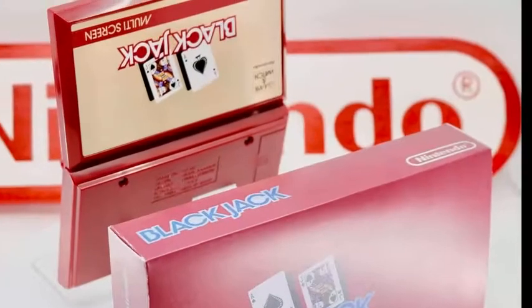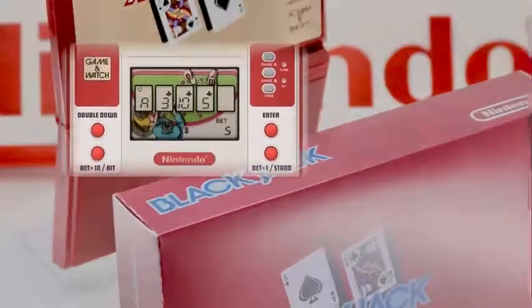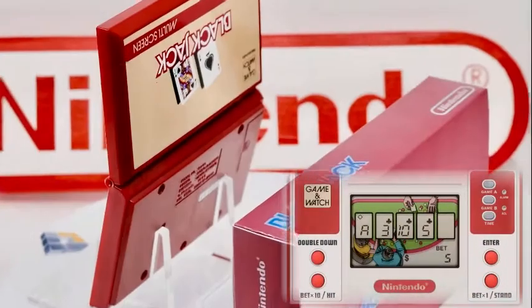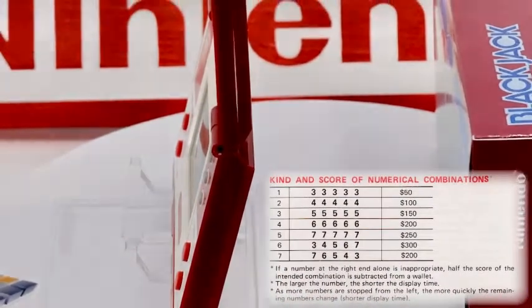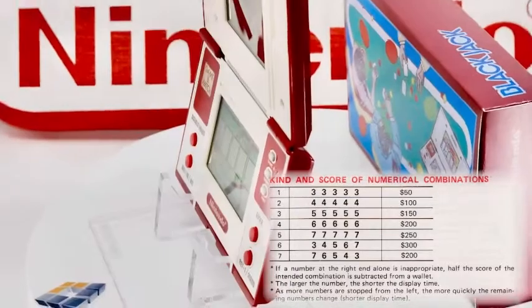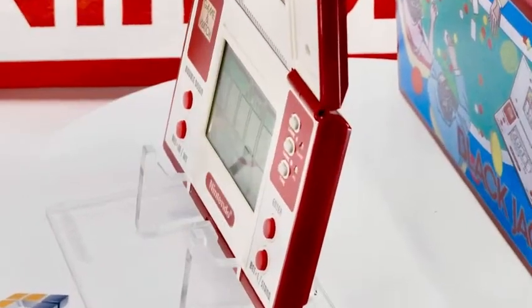In Game Mode A, money is added or subtracted from your wallet depending on what your bet was and whether you won or lost the game. In Game Mode B, you only lose half of the money for the intended combination if you get the last number wrong; otherwise, if no combination is made, then $25 is deducted from your wallet.